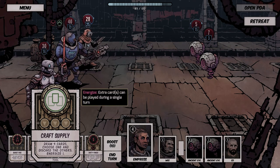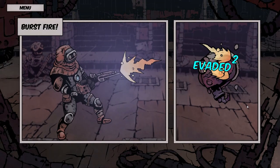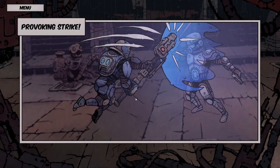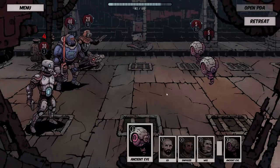Craft supply: draw four cards, choose one, discard the others — that's neat. Extra cards can be played during a single turn. Then burst fire three times, two to three damage — let's go for that. Since he was confused he just did his own thing. I'll talk more about the initiative system in just a second.